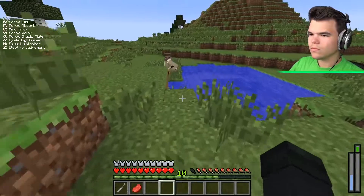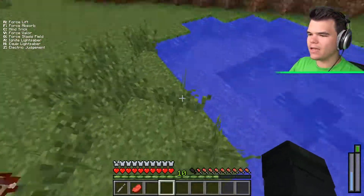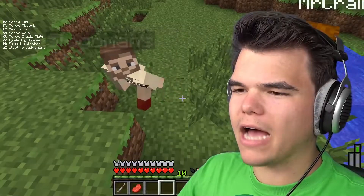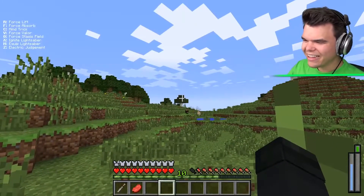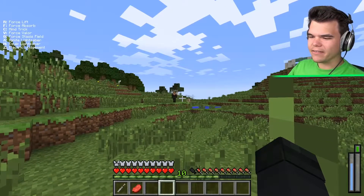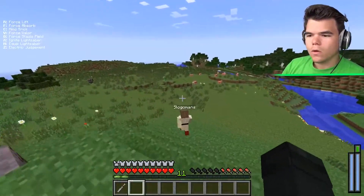One player stands on the edge of a ledge as a test, and another uses Force Push on them, launching them off. The player who was pushed confirms they 'saw the light,' implying they nearly died from the fall.